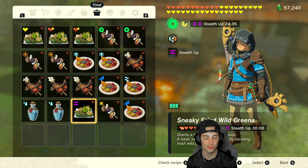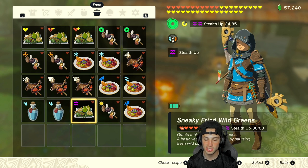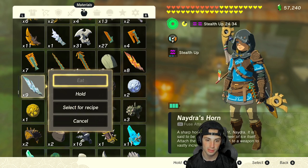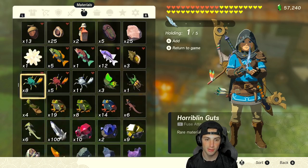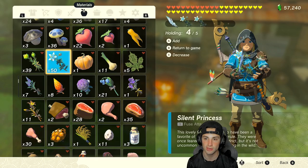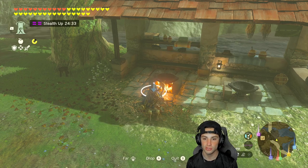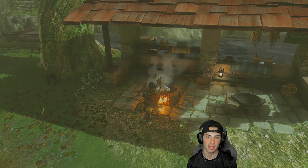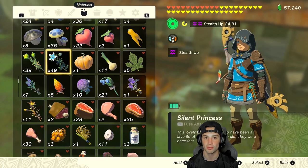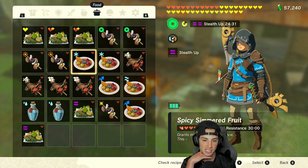Next one is stealth, one of my favorites — you can sneak up on things and get a lot of materials. For stealth all you need is four silent princesses and a dragon horn. If you don't have dragon horns, just throw in more silent princesses. They're not too hard to find around fairy fountains. I have 53 of them — you get a lot from the Geoglyphs quest at the end, like 50 for free. There you go — 30 minutes of stealth boost.